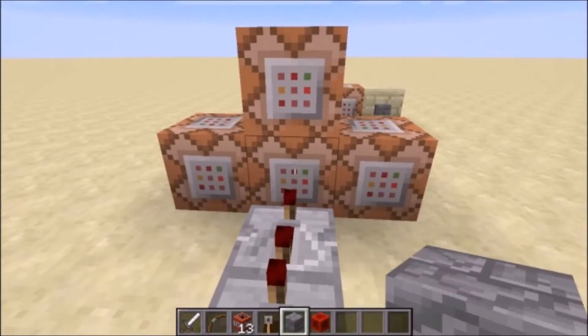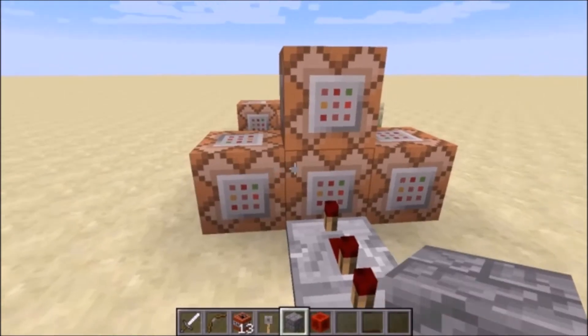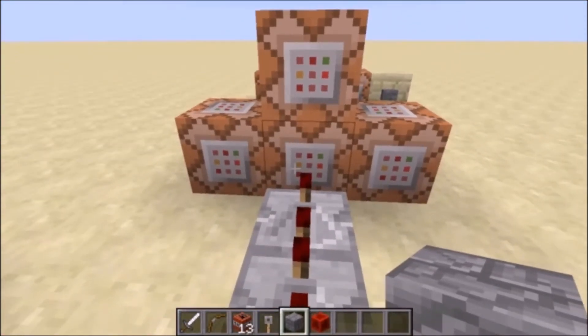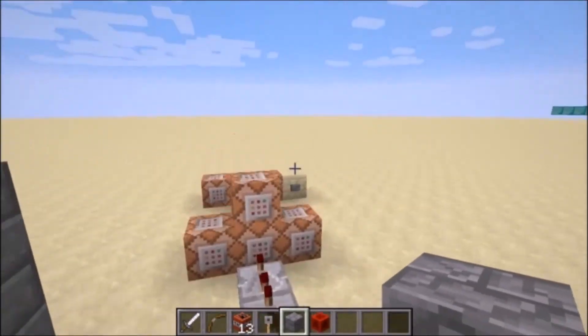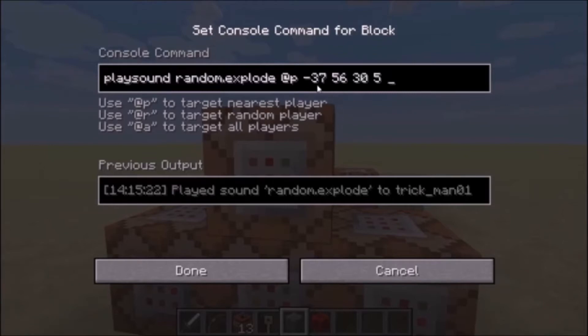So this first one's going to kill that prime TNT, but we're still going to simulate the explosion. The way we're going to do that is with these other three command blocks. This one is going to fill from negative 37, 56, 30 to negative 37, 57, 30 with air, replacing cracked stone bricks — so it's going to take these two blocks and just turn them into air, so it looks like they got blown away in the explosion. We're also going to play a sound: the explosion sound to the closest player at negative 37, 56, 30 with a volume of five, so you're going to hear the explosion sound.